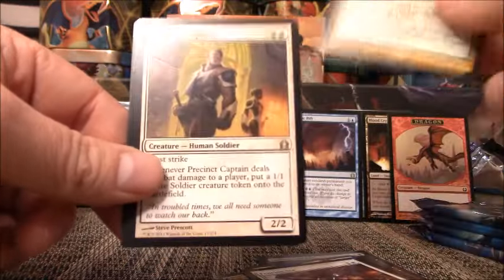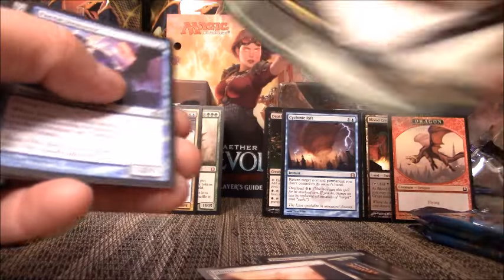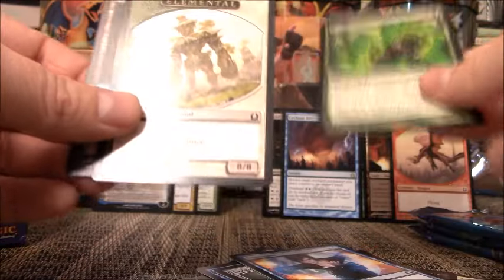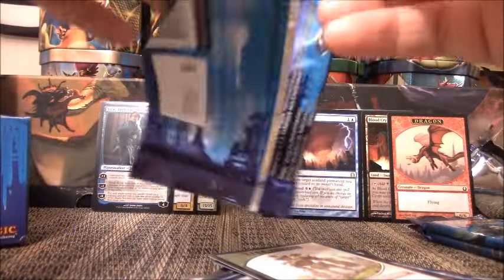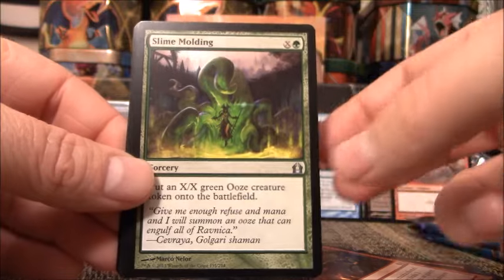My rare — Precinct Captain. Yeah, I mean, I once completed the whole set of Return to Ravnica, and all together back when these cards were worth a lot more, it only fetched me maybe $110, $120. So I'm not interested in completing the set again. Rare is Death's Presence. No Dragon Token. We have Rakdos Charm, Pyro Convergence, Slime Molding — my rare, Supreme Verdict.